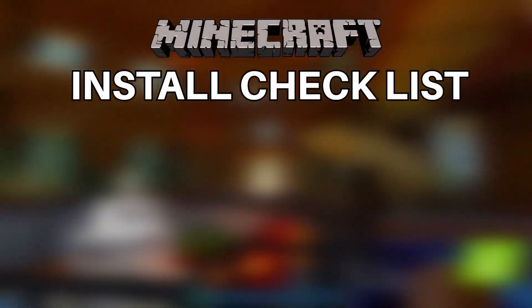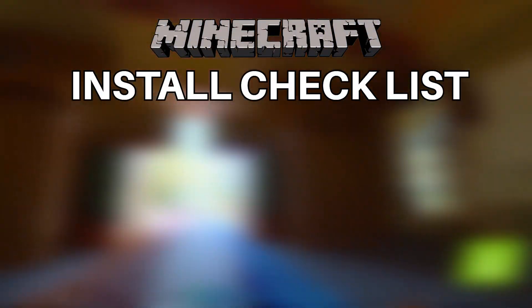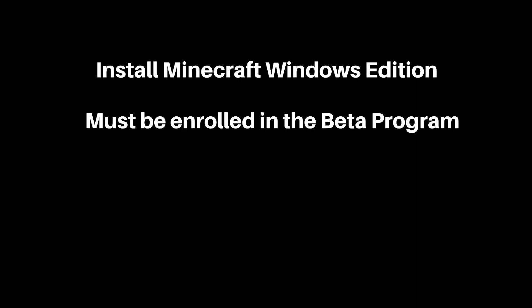Before we start, here's a checklist which needs to be paid some attention. 1. You need to download Minecraft on your PC through Microsoft Store. 2. You must be in the beta program, which I will tell you how to get into in a moment.